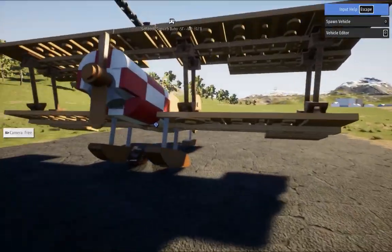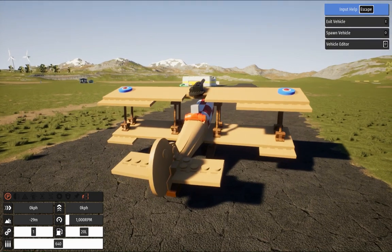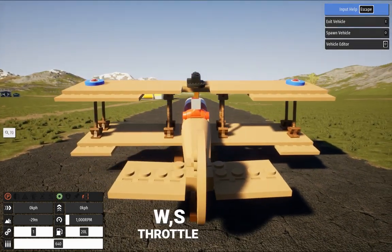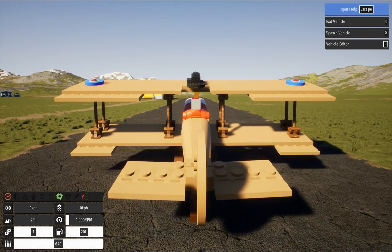We're getting on the plane. The controls are simple: the W and S buttons control the gas, and the arrow buttons control the rudder. We control the plane by pressing the arrows — up, down, left, and right — or if you like, the mouse.